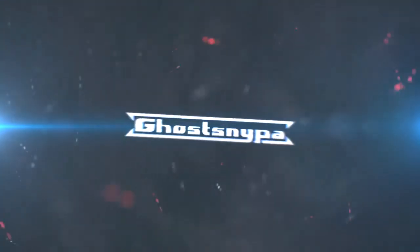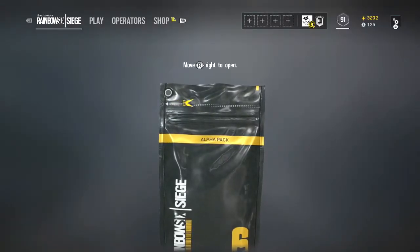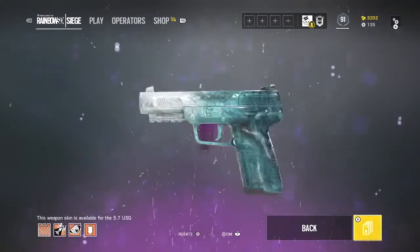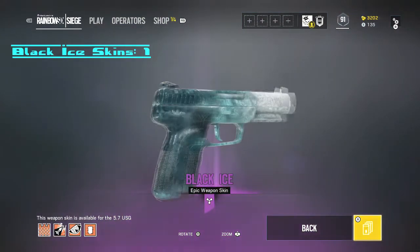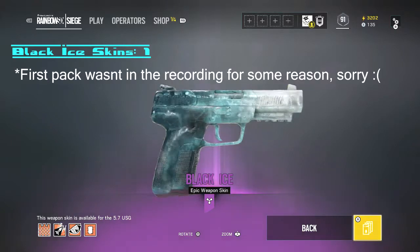I'm going to open - I think it was 19 packs. I'm going to get a purple, so I might get Black Ice here. Purple has the Black Ice skin, and I do - I get a Black Ice skin for the pistol. Second one in and we already get a Black Ice for the pistol, for the 5.7 USG.